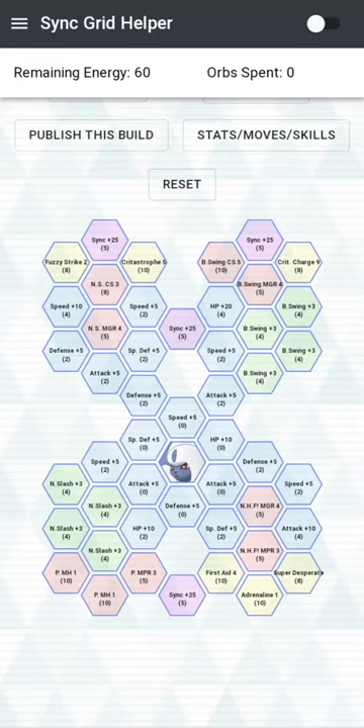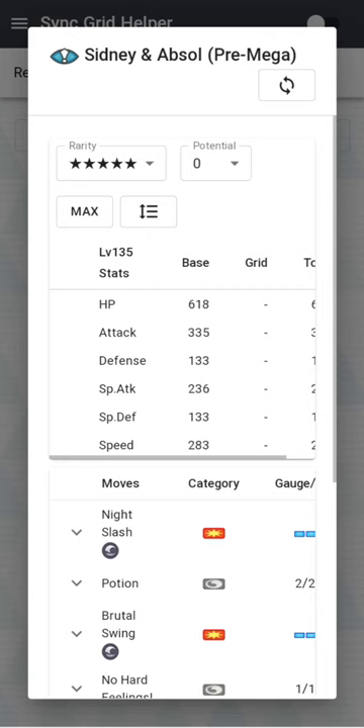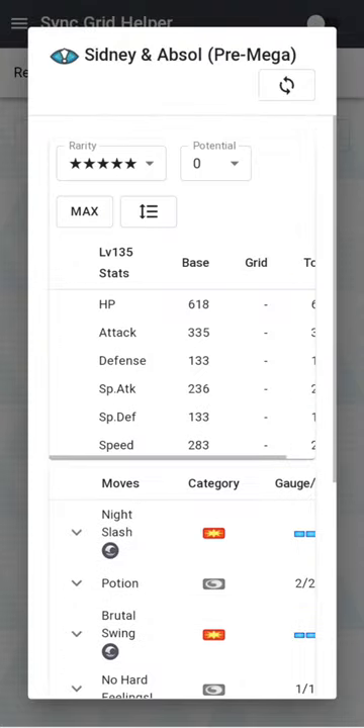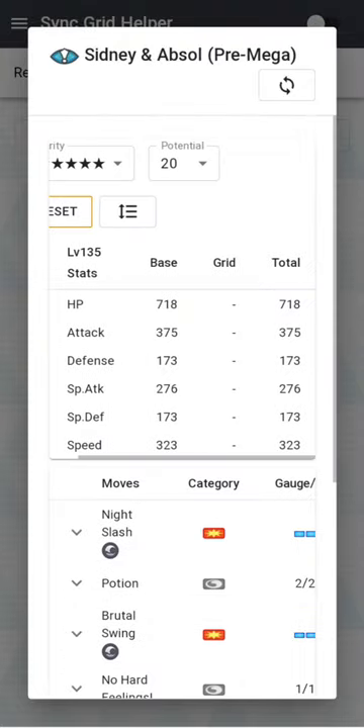Hey guys, I'm back and today we're going to talk about Absol and Sidney — Sidney and Absol. So finally, the second last member of the Hoenn Elite Four is here. We're still missing Champion Walls. Hopefully he comes — cross fingers. So we're going to go over Sidney and Absol.